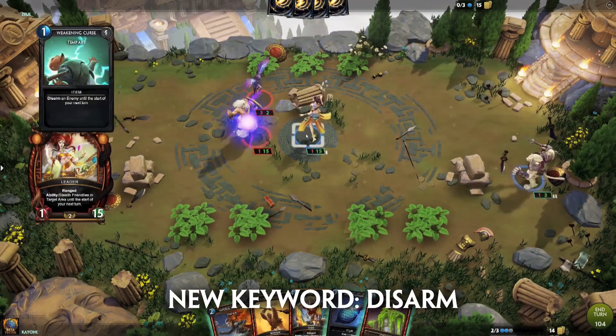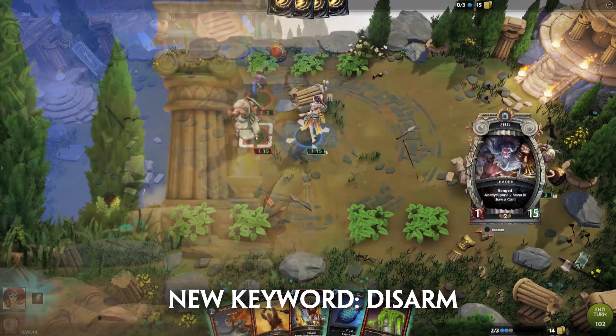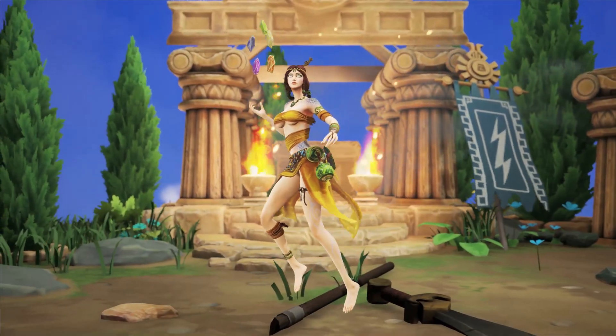And finally, Disarm. Disarmed units are unable to attack. Now that the keywords are out of the way, let's get into the new cards.